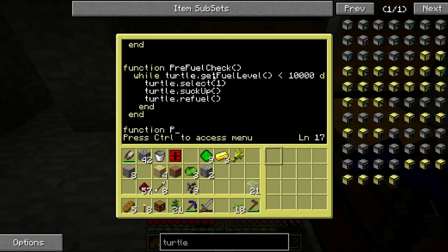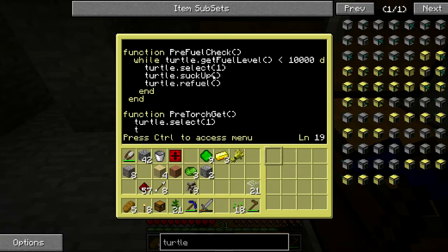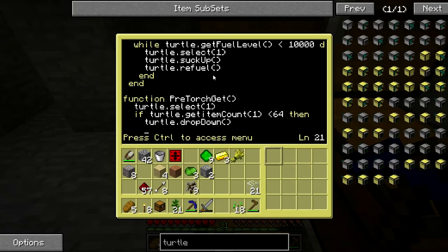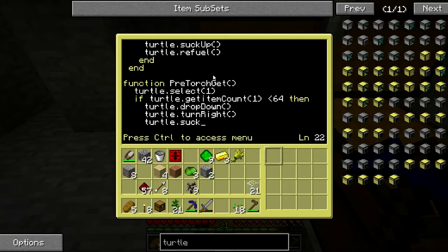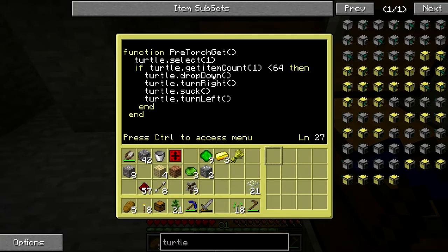Then we're going to teach it how to get torches — we'll call this 'pre torch get'. It's going to select slot 1 and see if there are any items in there. There will only be torches in that slot, so we check if it's full of torches to make sure there are torches in there before we start.